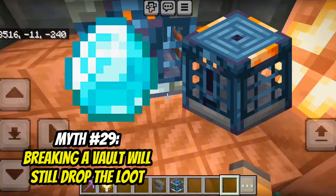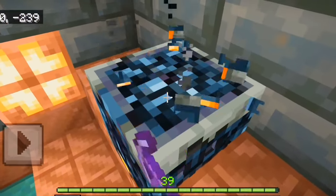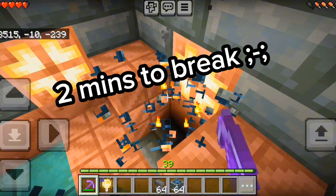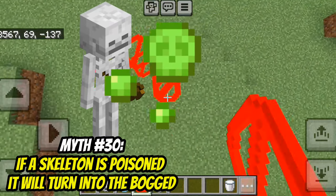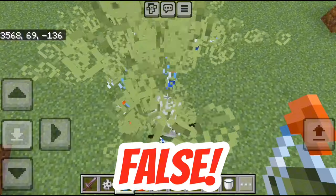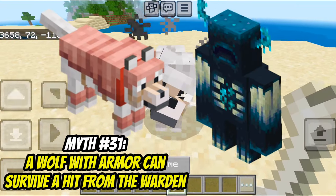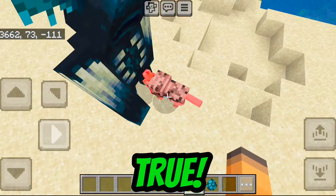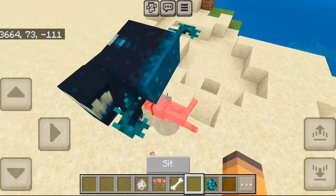Breaking a vault will give you the loot? That's false — I'm not breaking these anymore. If a skeleton gets poisoned, it turns into a wither skeleton. That's false — I think he enjoys it. A wolf with wolf armor can survive a hit from the warden. That's true — you can even survive more than one hit.